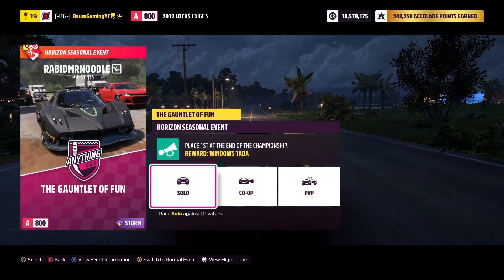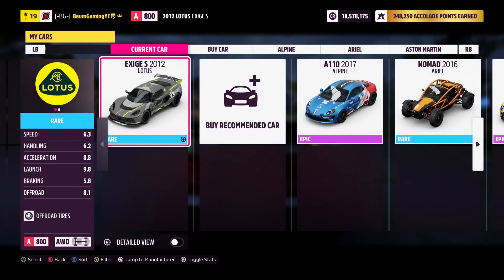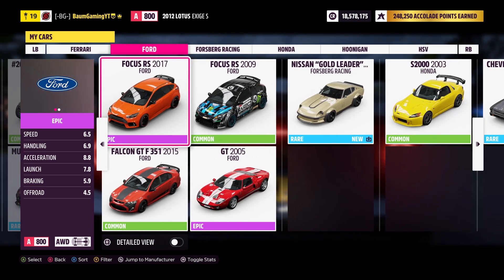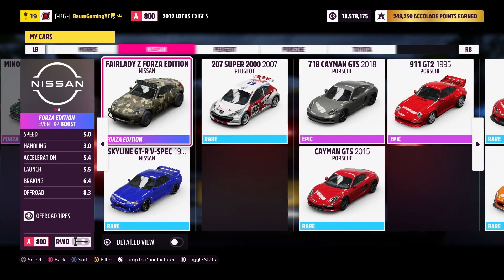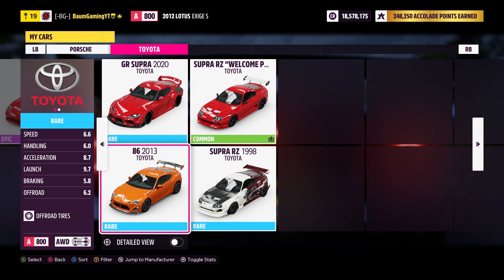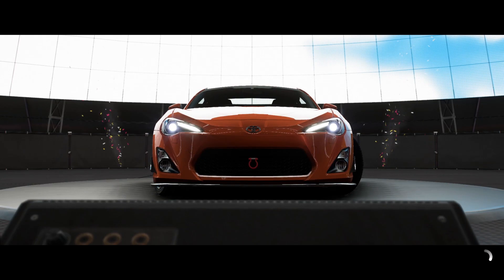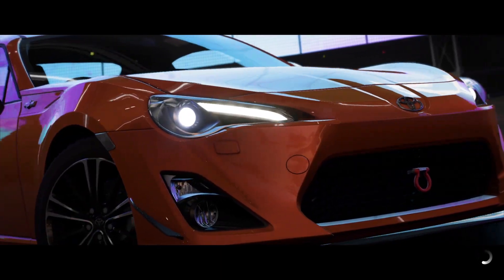I'm going to do the Gauntlet of Fun solo. We need an A-class car. I feel like it's going to be a lot of off-road-y kind of stuff. A lot of the Forza Edition cars are just in the A-class — that's pretty neat. Let's use our GT86; we just used this in the When It Rains It Pours Championship, but we'll get some more use out of it.